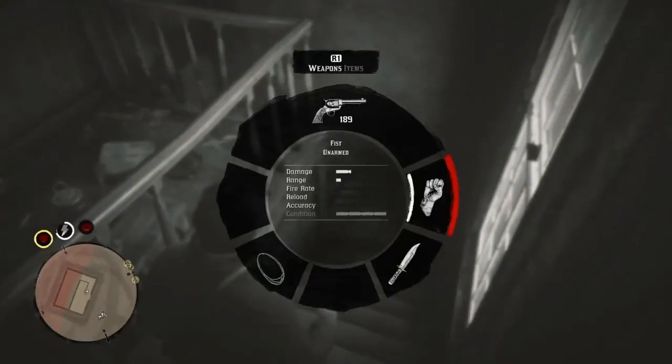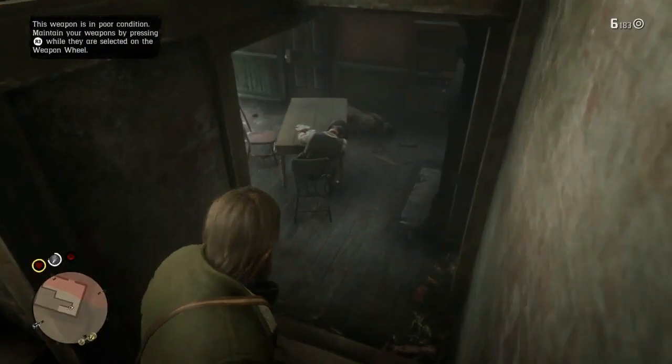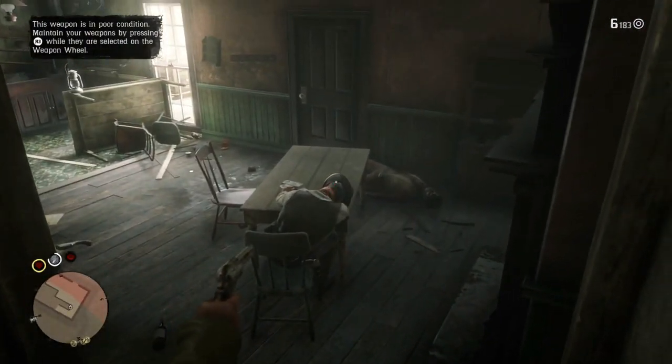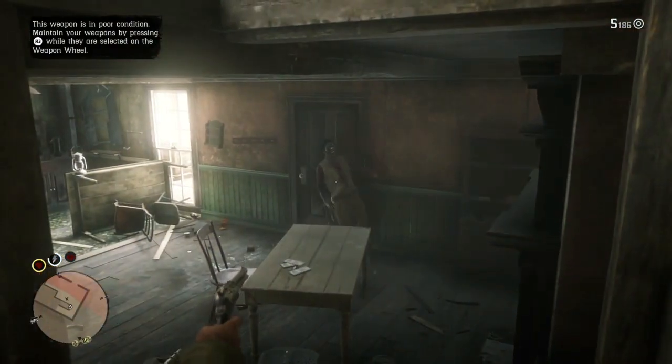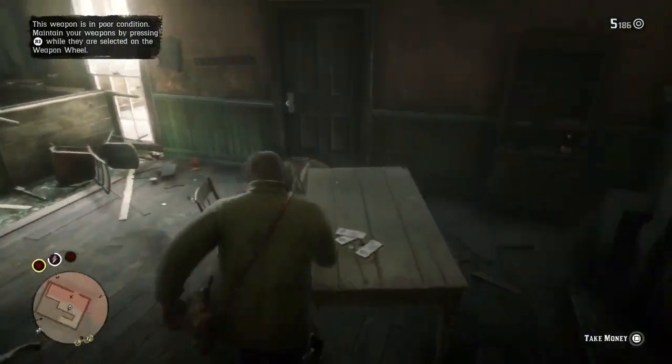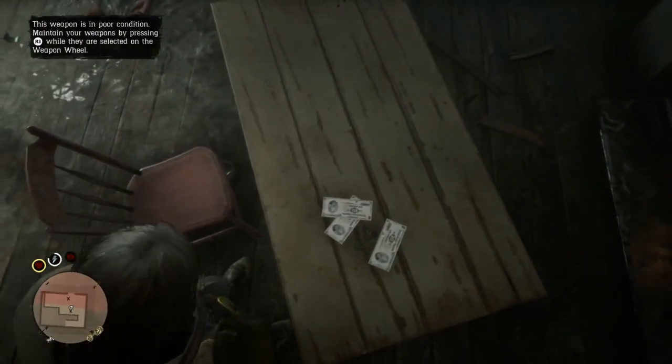Go down the stairs — you'll see two men sleeping there. Go ahead and kill them. Do not try and take the cash first, because if you take the cash, the dude sitting down right there will actually grab you. When I shot him, it's amazing how the chair just broke apart like that — pretty funny.